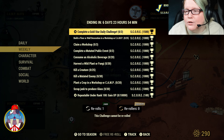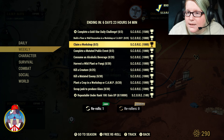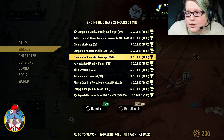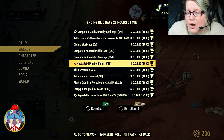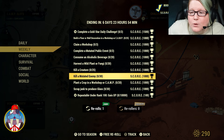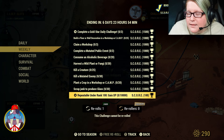For the weeklies: complete the Gold Star 3 times, build a floor or wall decoration in a workshop or camp 25 times, claim a workshop 3 times, complete 3 mutated public events, consume 20 alcoholic beverages, harvest a wild plant or fungi 30 times, kill 25 creatures, kill 30 mutated enemies, plant a crop in a workshop or camp 20 times, and scrap junk to produce 30 glass — plus the repeatable.